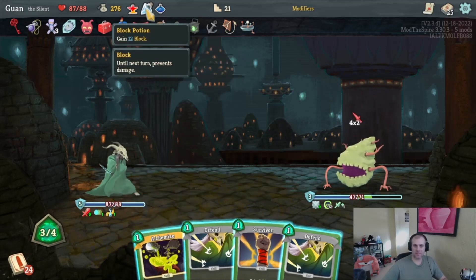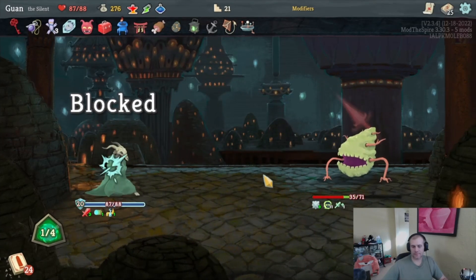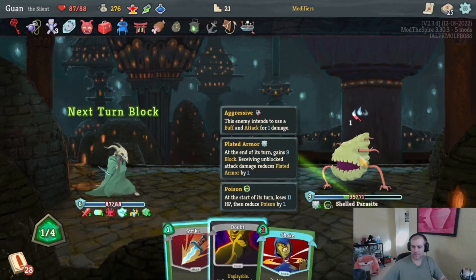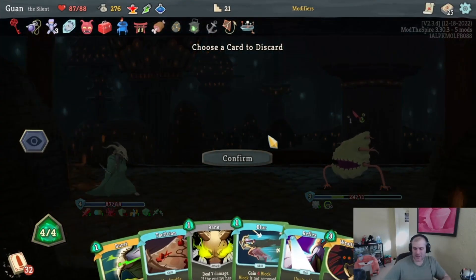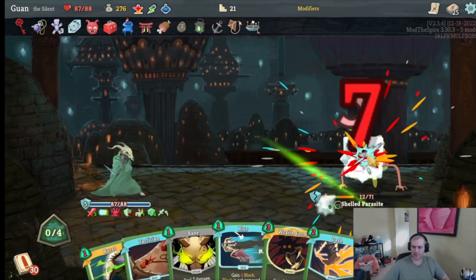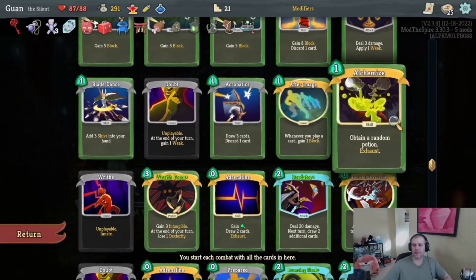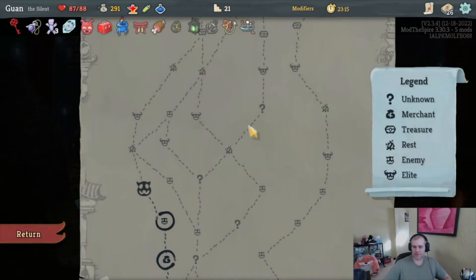Is Alchemize better than block? Looking for premium cards like Fairy in a Bottle. Wraith Form — wow, I have two relics that help with dex, sweet. Just Wraith Form here. Nothing to do here, I could Skewer. 15 gold from Distilled Chaos, probably better than a Speed Potion. Calculated Gamble — normally Tactician is great in a real deck but we're never going to see it more than once. Calculated Gamble does give us extra energy too.